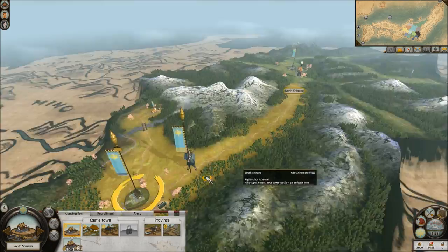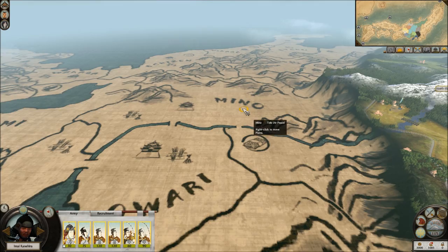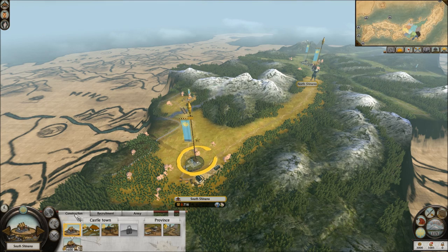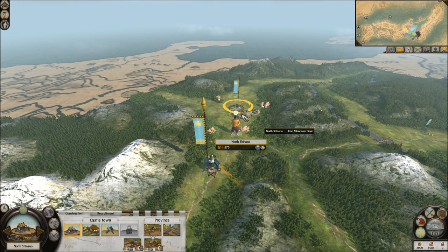Alright, welcome back. This is turn 1 — I haven't done anything whatsoever. My army is stationed in my southern province. Maybe I'm supposed to attack west, but that is not what I'm going to do. So let me go ahead and position my army further north. The bonus for this faction is that I can recruit Samurai units in 1 turn instead of 2. So I'm going to turtle for the first 6, 7, 8 turns until I can make Samurai units.